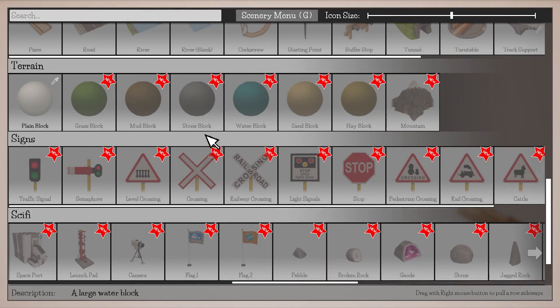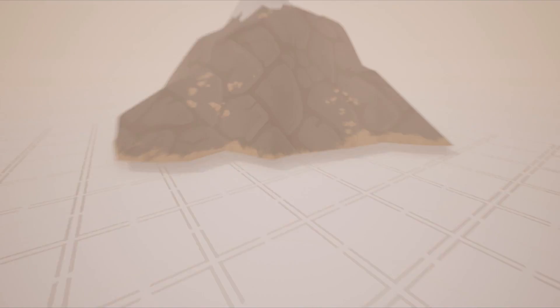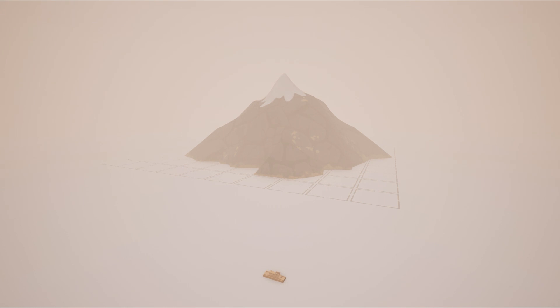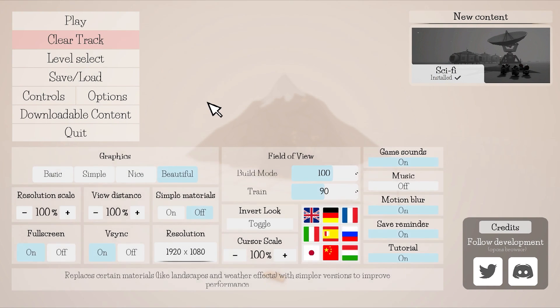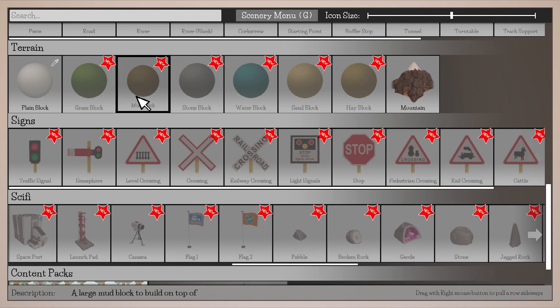Although I guess there is like a real mountain. We can have it in the distance. Can I scale that up? Is there a button for scaling up? Maybe. That's not it. That's not it. If there is one, I think there's one in here.